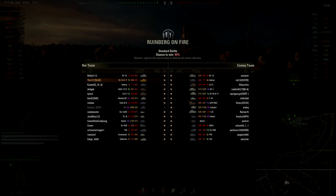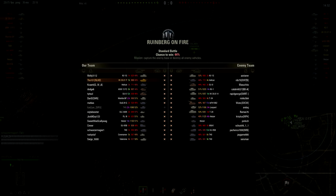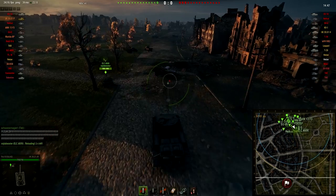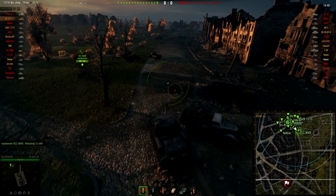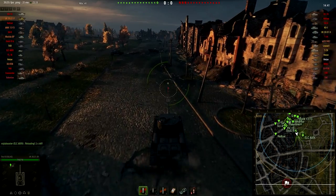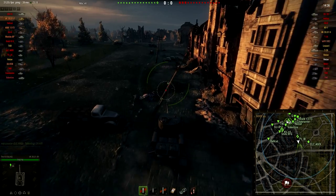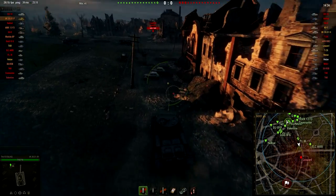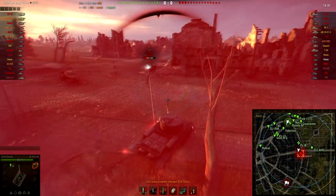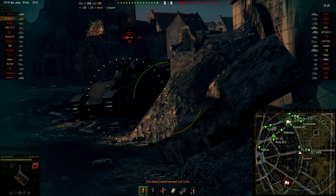All right guys, here we are driving on Brunsburg on fire. This is a great matchup for this tank but it's only a 44% win chance, so I really have to carry this game. I decided to go to a really aggressive position at E6. You can immediately meet some dangerous tanks — here I spot a Leopard, immediately angle my armor, take a shot, and engage him again. His clip is done.